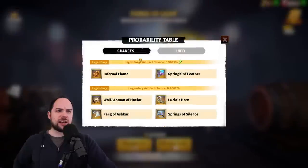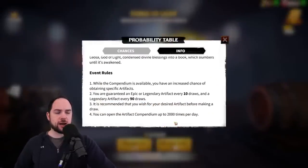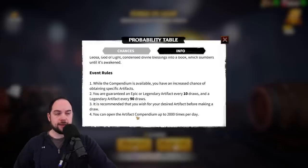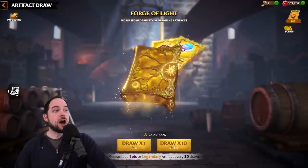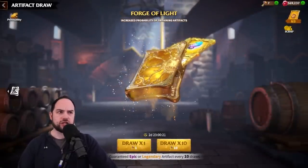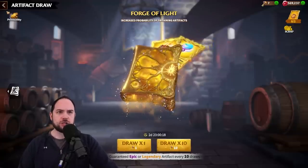I actually find it kind of surprising they're not showing me my pity timer. It would be really cool and simple to just show players their pity count. I think that'd be a win for the developers too, because it would encourage you to draw more. And if you had to spend gems to get your pity-draw guaranteed legendary, that could be worth it depending on how many gems you have on hand.